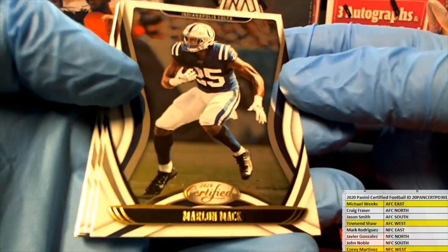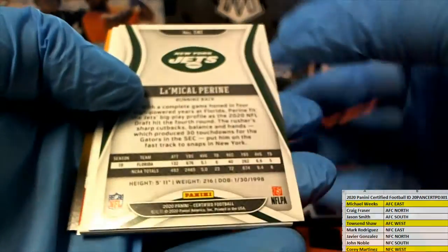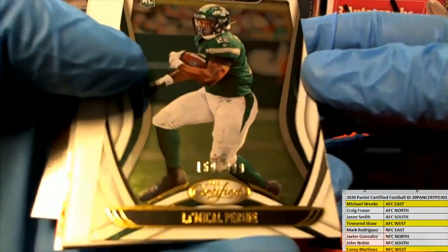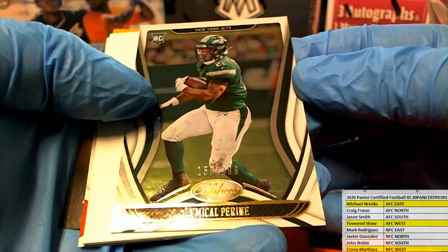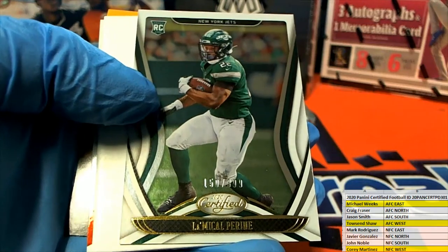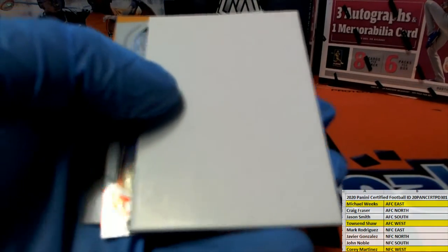Very nice. Next up is Marlon Mack. Corey. Nice P-Ride — I have my volume cranked, man, is it low? P-Ride 150 of 399 for the Jets, AFC East. Michael W., that's coming out to you.